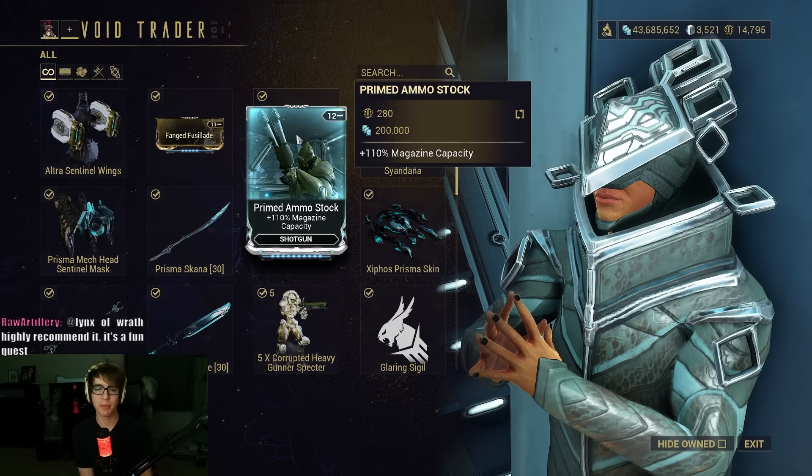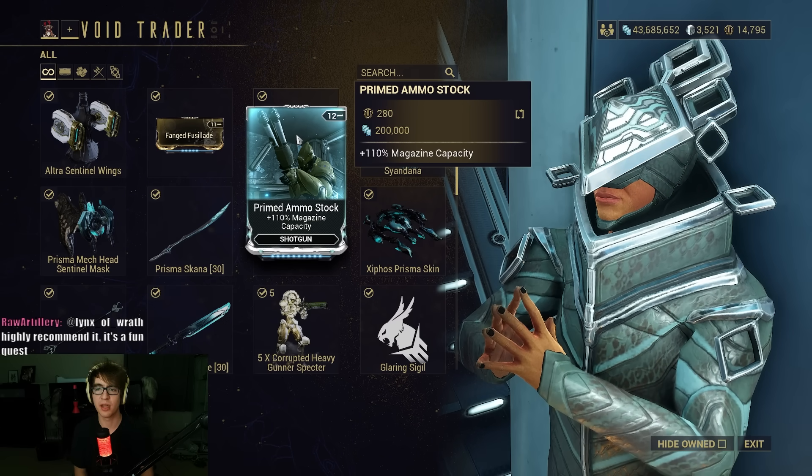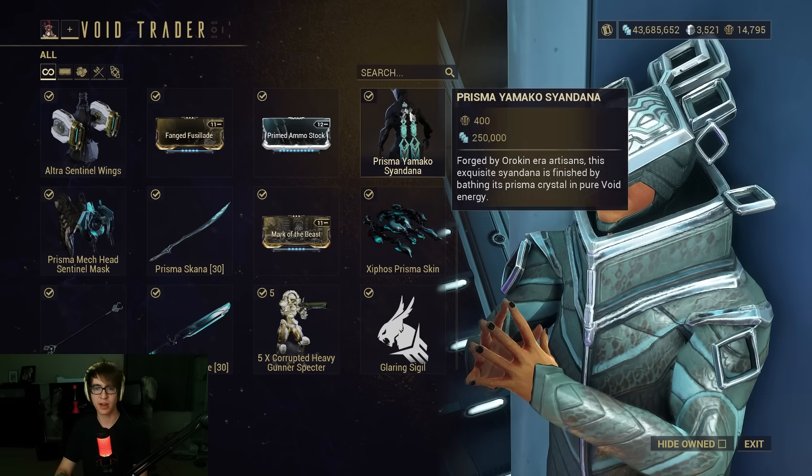Prime Ammo Stock is Magazine Capacity for Shotgun. Good, but nothing I'd use on really anything, so it's up to you. That's more of a splash-on mod, depending on your build.